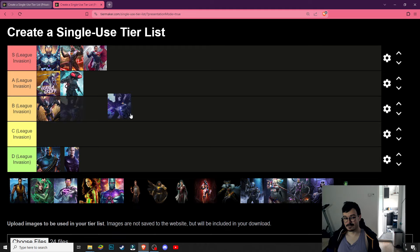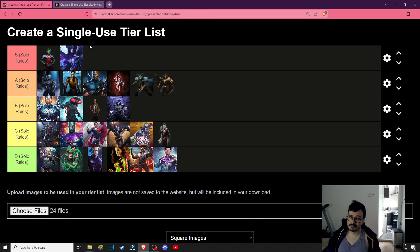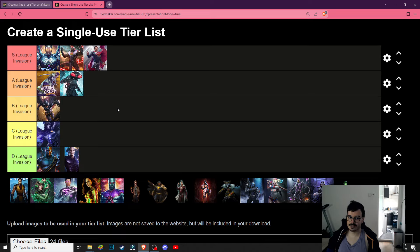Raven — let's put her at C. She's not really built for this — she is built for Soul Raids. For League Invasion she can be used to pop stuff and add some negative effects on the enemy, but I don't feel like she is the best character for this game mode and you run a lot more risks using her here.